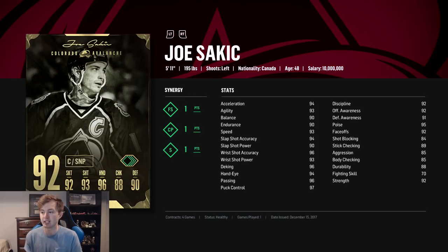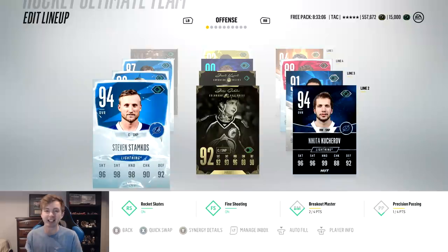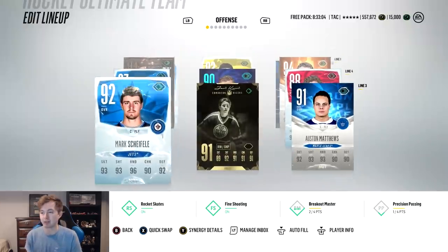Sakic also has solid synergies for the team. 93 speed, and the big thing for him — 92 faceoffs. Really wanted a good faceoff centerman. Wrist shot's insane, hands are also insane. And then Kucherov, just like Stamkos — offensive stats can't get much better, though his shot could have a bit more power. Maybe he gets a power boost from one of the synergies. Speed 98, hands are all 99, offensive awareness 99. This card is insane — it really can't get much better until team of the year comes out.